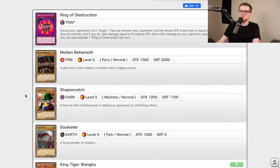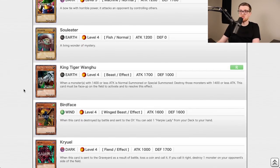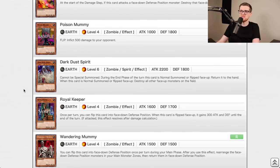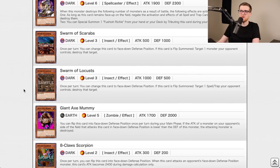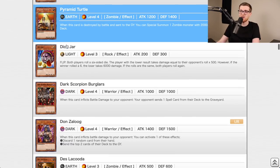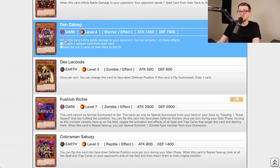Pharaonic Guardian introduced the Gravekeepers. Ring of Destruction is a great way to start. King Tiger Wanghu, Sasuke Samurai, Pyramid Turtle, Guardian Sphinx, Don Zaloog — Don Zaloog is insane.